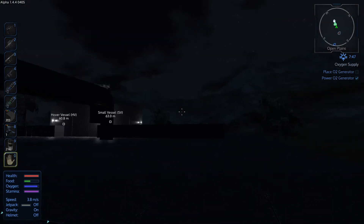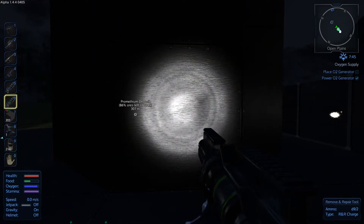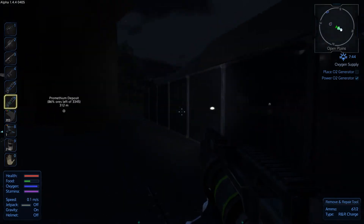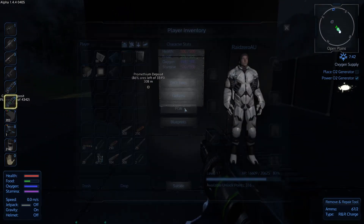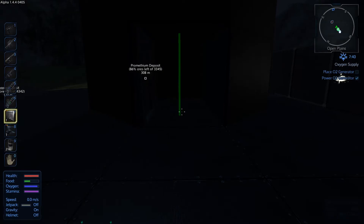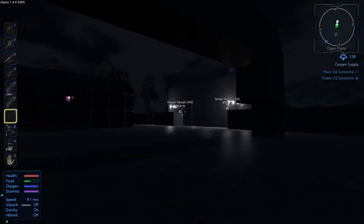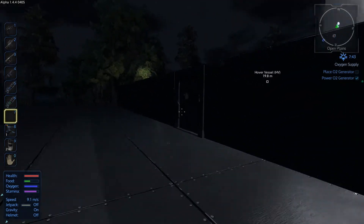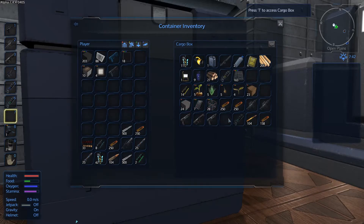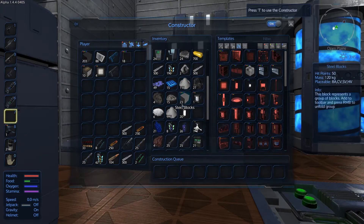That's the physical structure made. All we need to do now is break out that block - so that gives us access in there. We've got one door left, which is good. Put the door in there. Have I got any elevator blocks left? Doesn't look like it, unless they're in here.